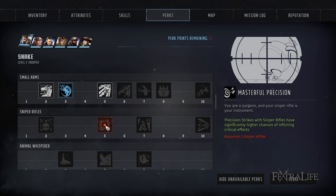Masterful Precision is excellent for a sniper rifle. This makes your precision strikes have a higher chance of inflicting critical hits. You want to deal as much damage as you can with these, and they already hit like a truck for a sniper. So you definitely want to take this one.